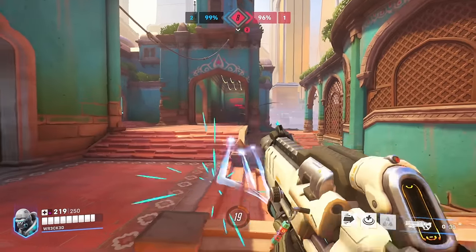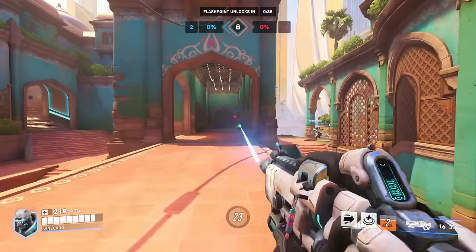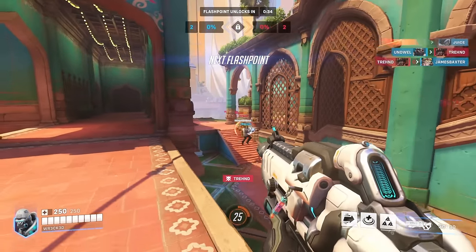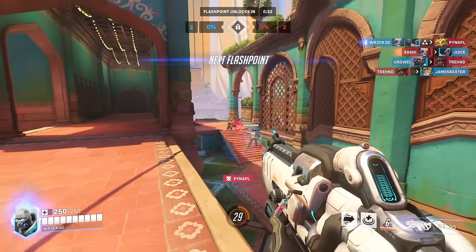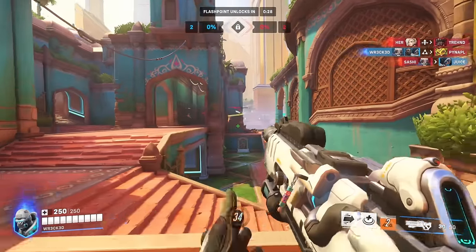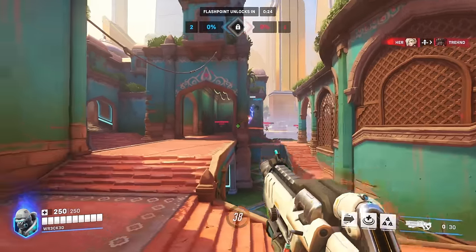The when is the hardest part, and once you figure that out, the how is very easy. You just apply consistent pressure as much as possible and draw attention to yourself without dying. Even if 2-3 people turn to you and force you out, that means the rest of your team is in a temporary 4v3 or 4v2 and can take space and generally push the enemy around. If they don't look at you, then you can farm them for free and provide huge value every fight.